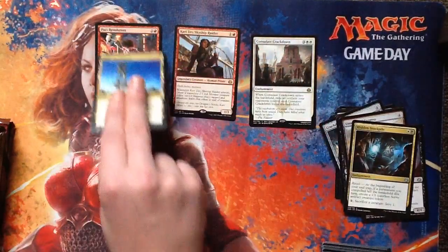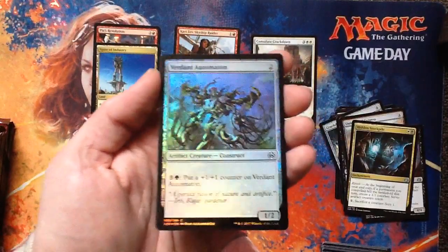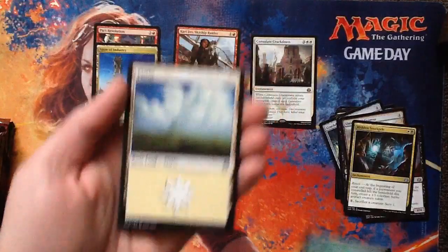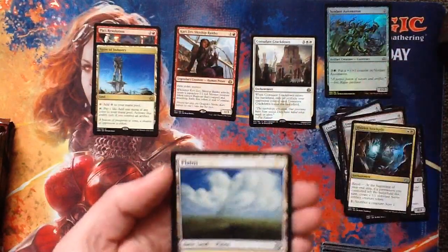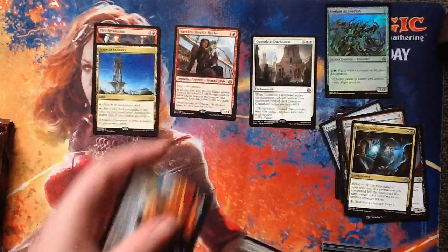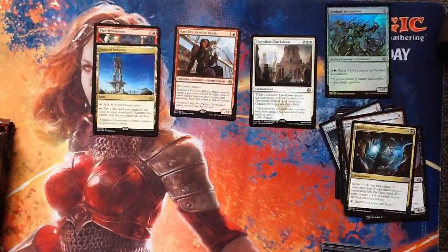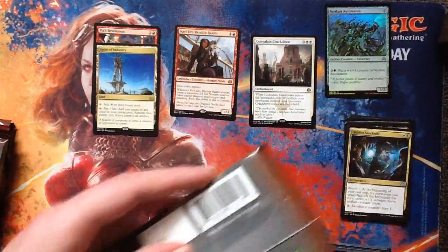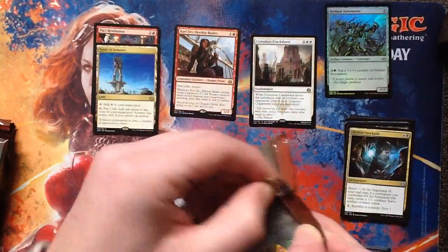There's a foil Verdant Automaton — he's pretty in foil, being all verdant and robot. There's a Planes and a tip card. This one has a rating on it. I am super going to make my own art on that card later. Wizards, putting ratings on those is the biggest mistake you're ever going to make.